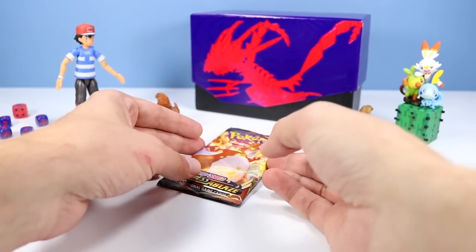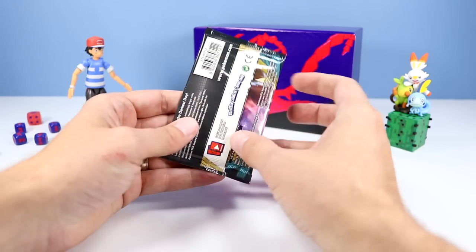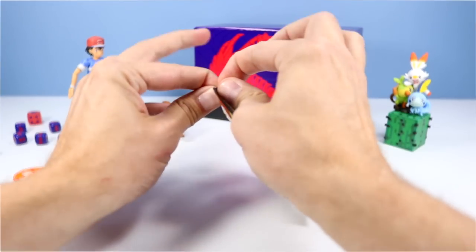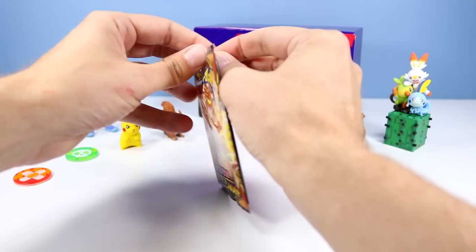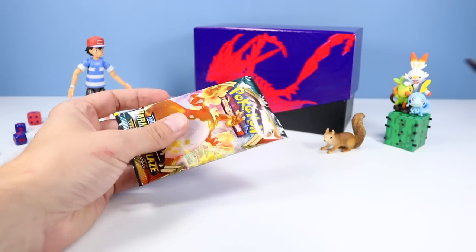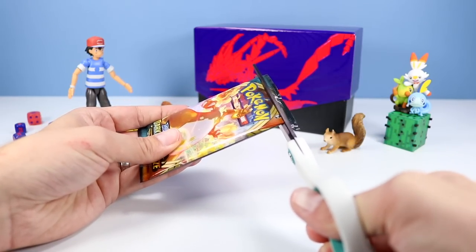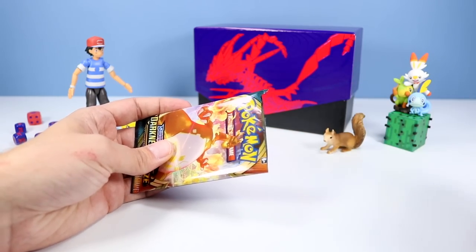It's all about the cards we pulled today — Pokemon Sword and Shield Darkness Ablaze. Charizard VMAX on the front looking sharp. I have weak fingers — where are the scissors? One would think with all the Lego building we do, I'd have really strong fingers, but no. So I use the scissors and risk causing a card getting cut in half.